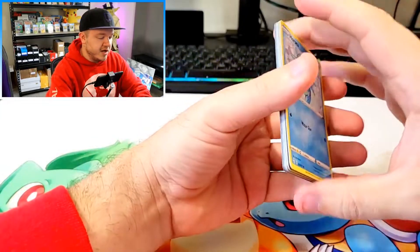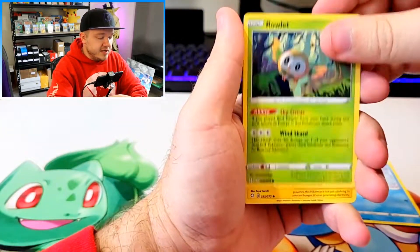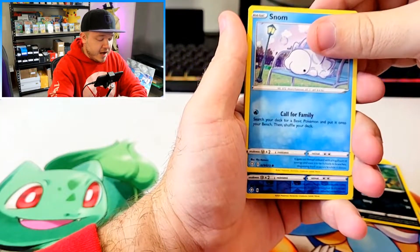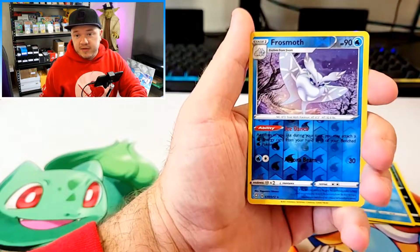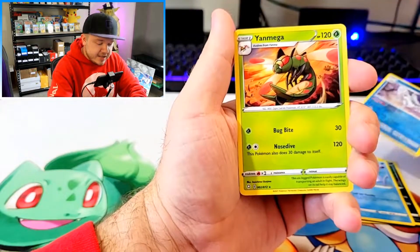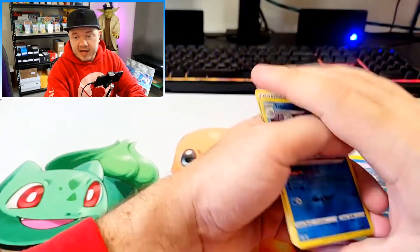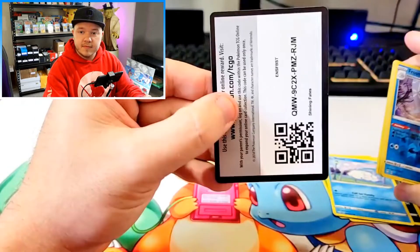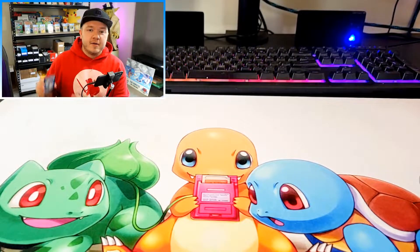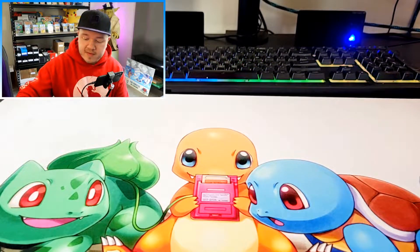Three baby shinies, one rainbow — we're doing solid for ourselves. This is our last pack. We got Horsea, Rowlet, Morpeko, Spinarak, Snom, Reverse Holo Frostmoth — not the shiny but a reverse holo — and a Yanmega. Out of five packs, three of the packs had baby shinies and one of the packs had the rainbow Alcremie VMAX. So that's pretty sick.